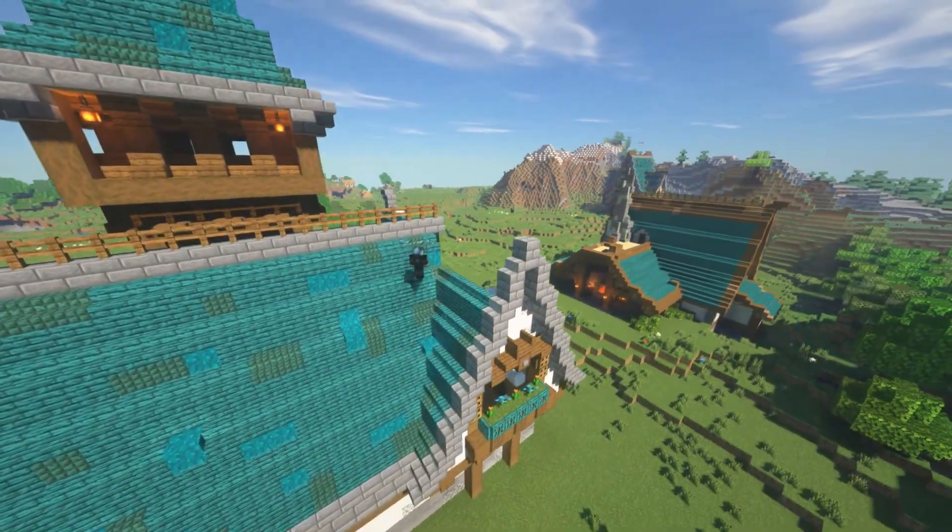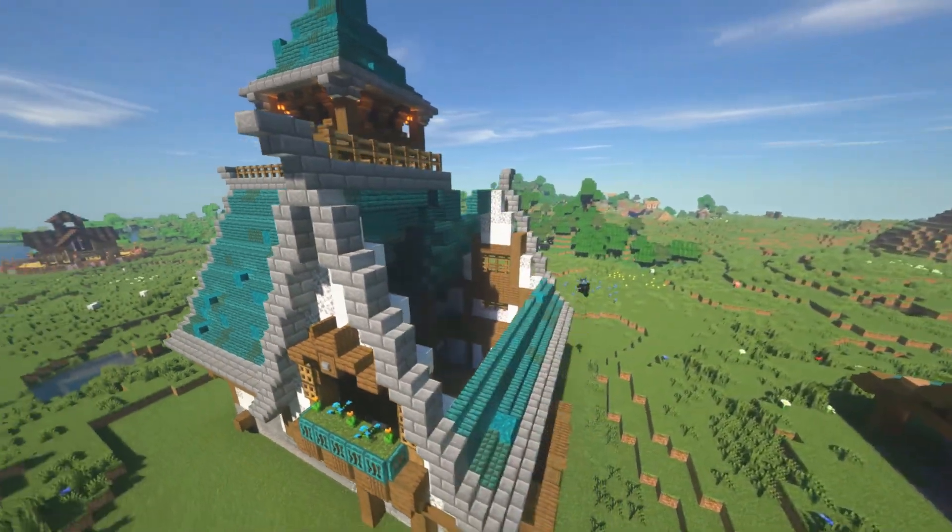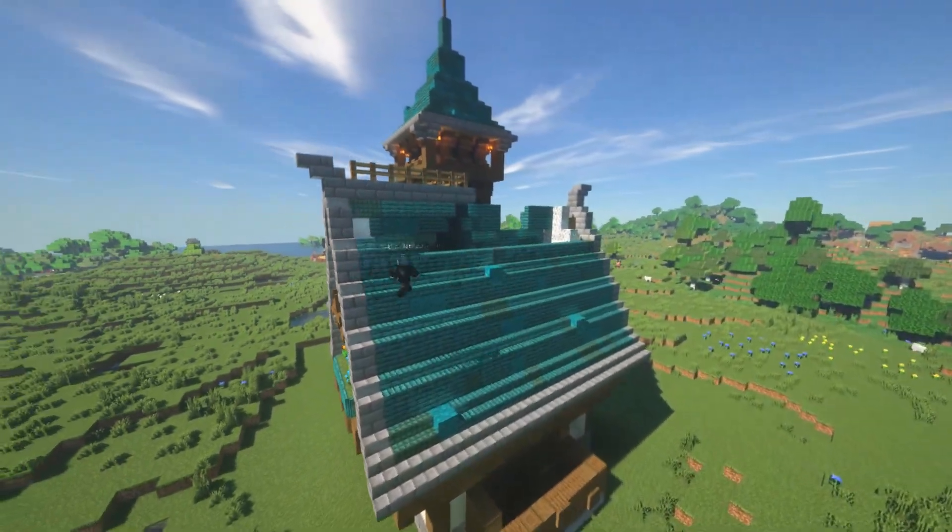Unlike the other builds we've done in this series, I've actually added in some dark prismarine and warp stem blocks to create a gradient on the roof.